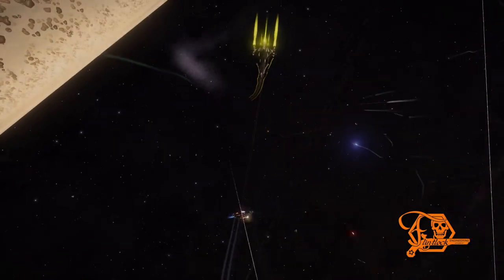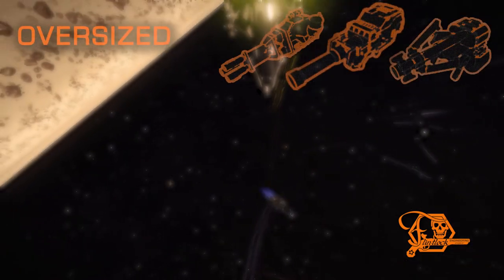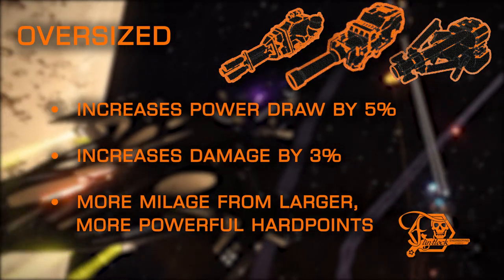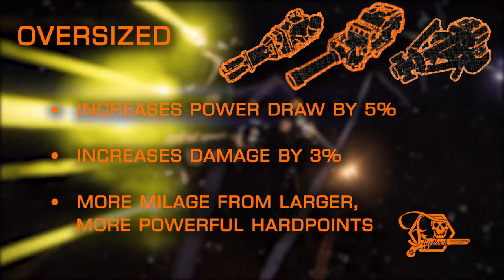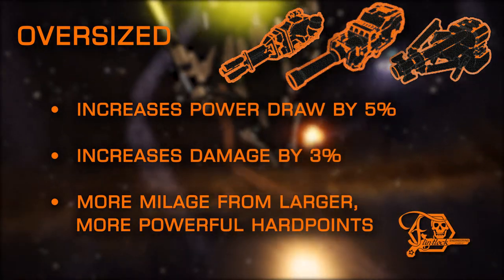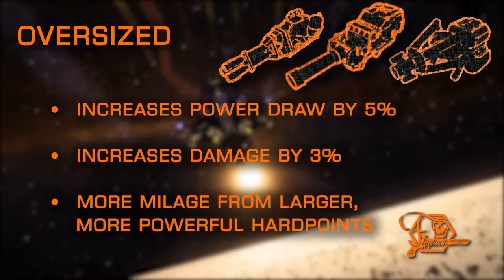A basic and simple to comprehend experimental, Oversize adds a slight damage boost and brings a bit more power draw with it. These effects are factored after modification changes have taken effect, so you'll get even more damage or power draw on mods that already have changes to those stats.